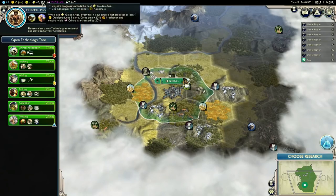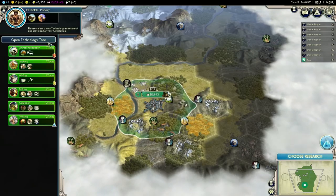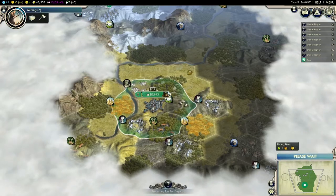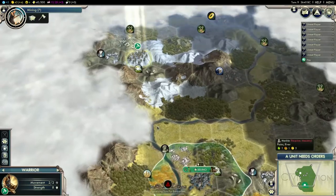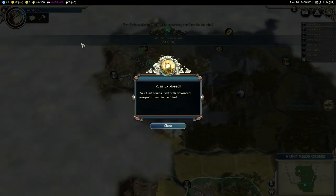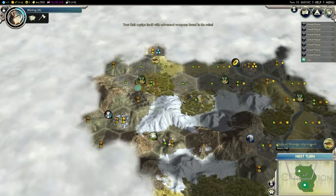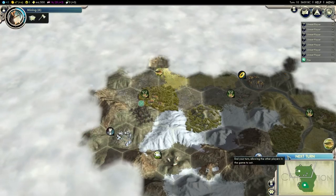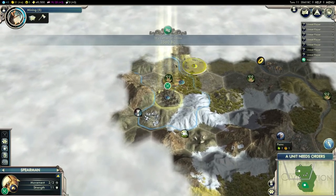Then I can get the worker from the social policy and delay that second settler a little bit. I do want to get two shrines done as fast as I can. I'm going to need mining, so let's get that. I'm going to grab a settler after this scout in my capital and grab my first worker from the social policy. There's a natural wonder over here — two gold and three science. That might be decent. If it's close to a river, I'm definitely going to grab that.